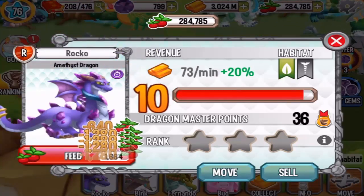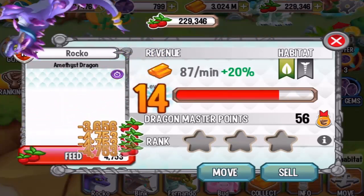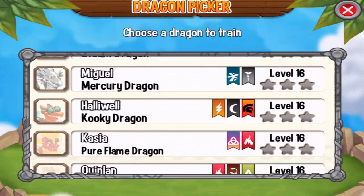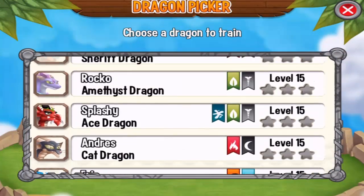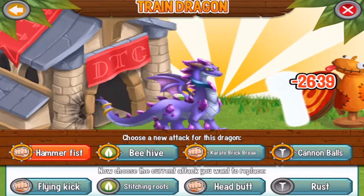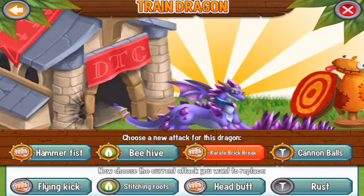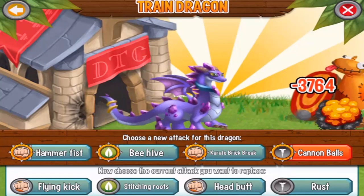Let's level him up a little bit more to level 14-15 and see what attacks we can train this dragon with. Let's go to the training center and find the amethyst dragon at level 15 right here.